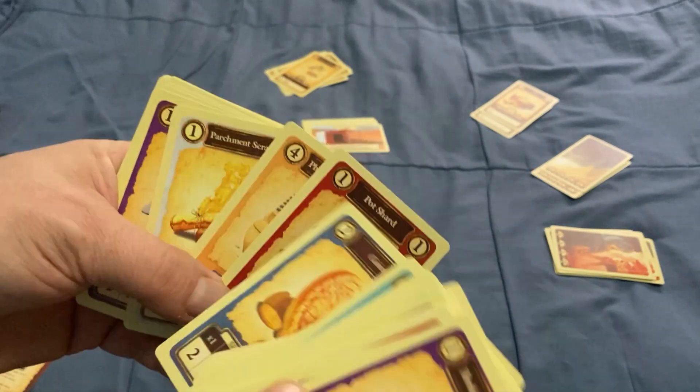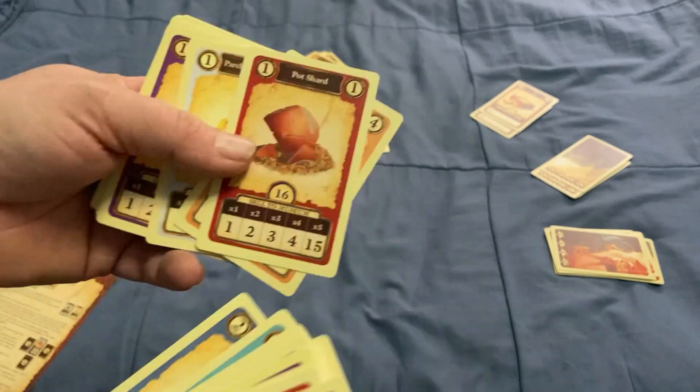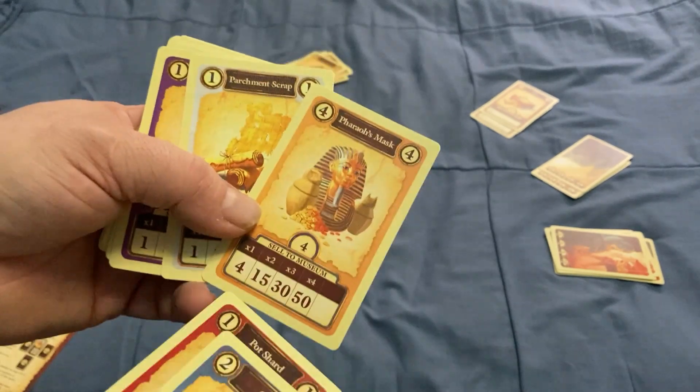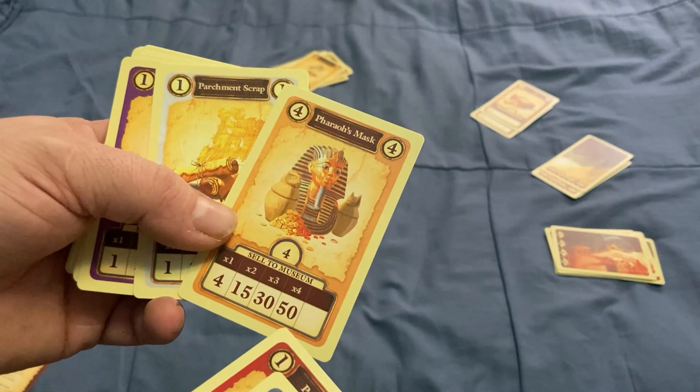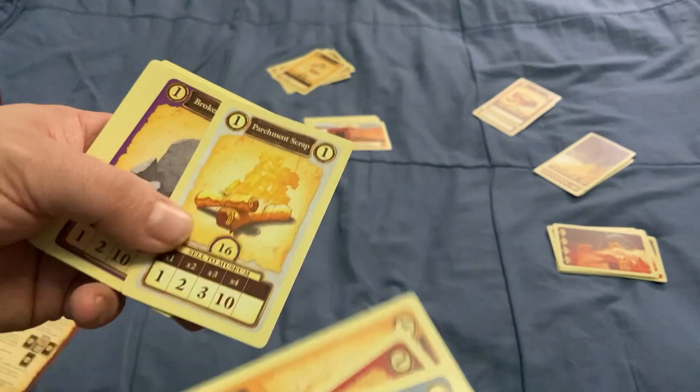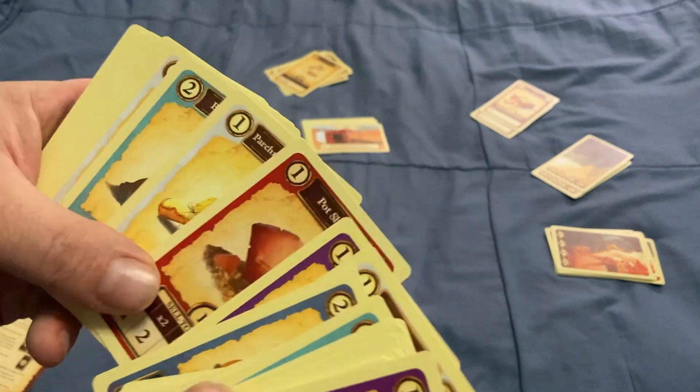This one has 16 cards but they're only worth 1 each. However, if you have a set — like if I have 5 of these — I get 15 points. The Pharaoh's though, I have 4, which is the most you can have because there's only 4, and I get 50 points. Parchment scraps, etc.